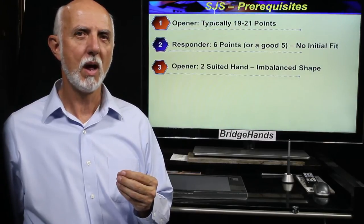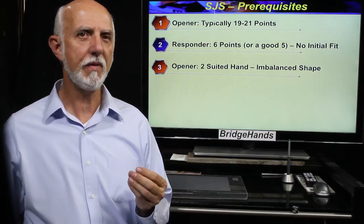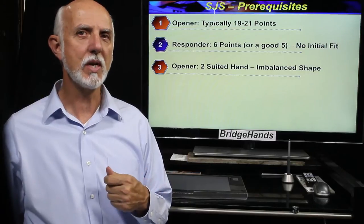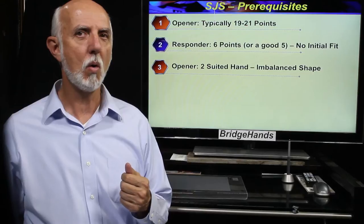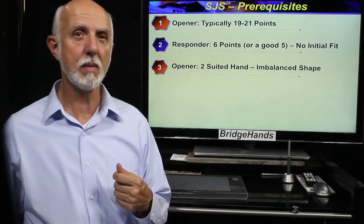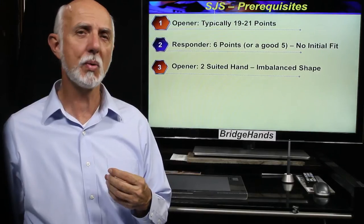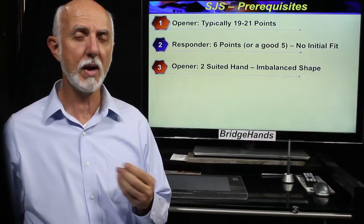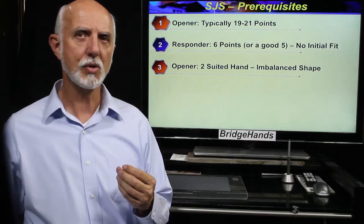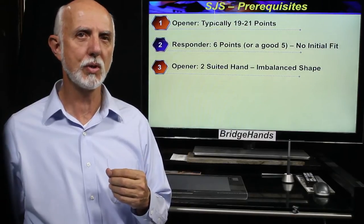Third, as opener we must have an imbalanced hand shape. In the event we held a strong balanced hand we should either open some level of no trump or make a jump rebid in no trump — two no trump with 18 or so, or maybe a bad 19 high card points, or three no trump with a great 18 or 19 point hand. In other words, our strong jump shift suggests shortness in one or two suits.